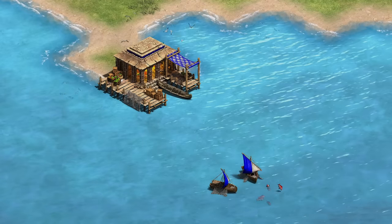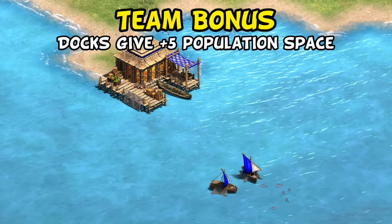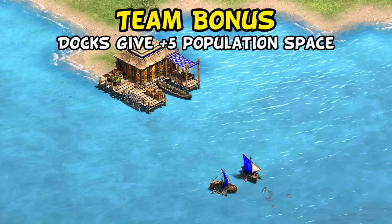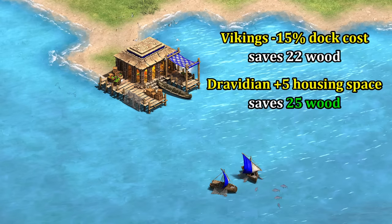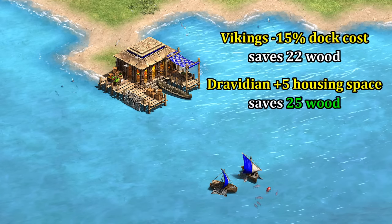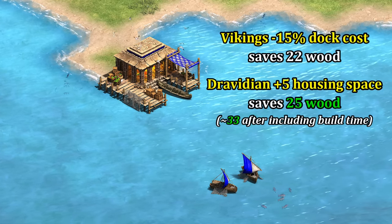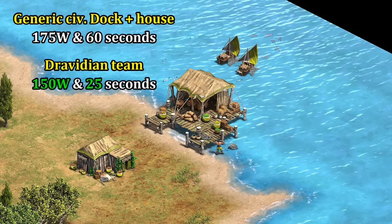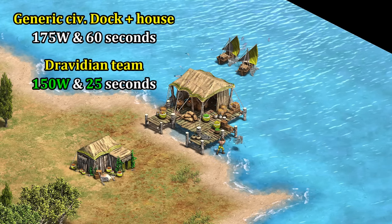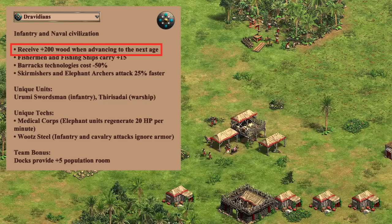Their team bonus is that Dravidians and their allies gain five population space for every dock they build, effectively giving you a free house. This is obviously not a lot of help on land maps, but on water maps and Nomad this is a very good team bonus and actually saves more wood than the Vikings dock discount. On Nomad especially, this is great as you have to build a dock and house right away, whereas this does both at the same time.